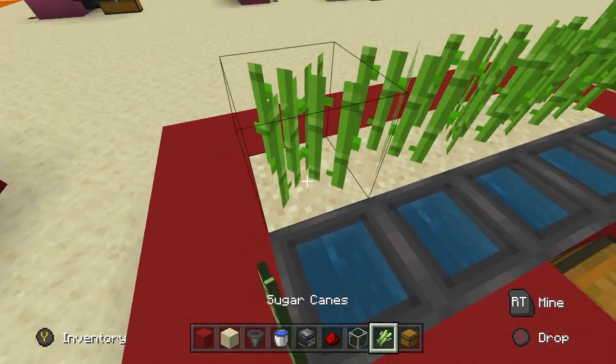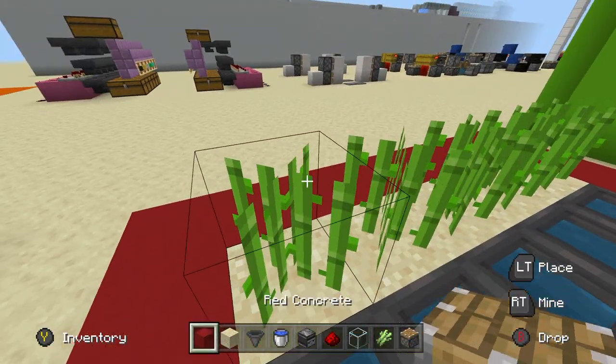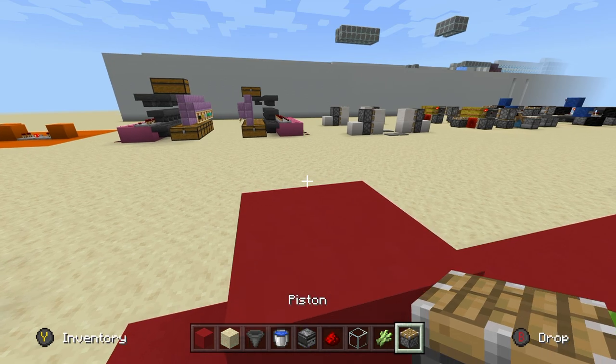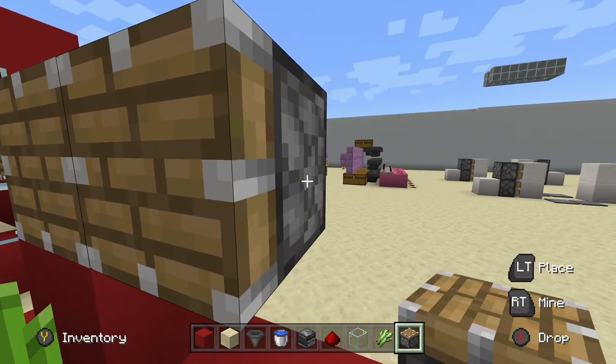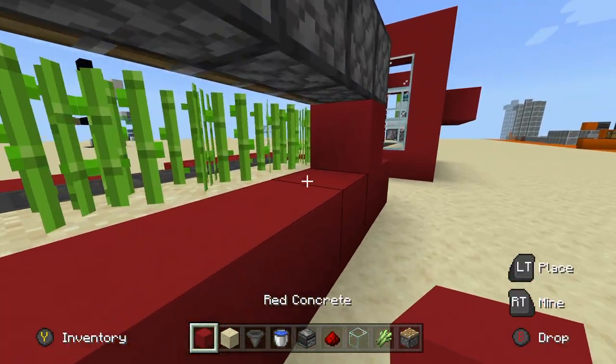You can actually put sugarcane down already, just like that, and remember you can make this as long as you want. You're gonna need to place pistons now — go up one block just like that, and then place pistons all the way across every single piece, just like this. Then you can fill in the sides right here.